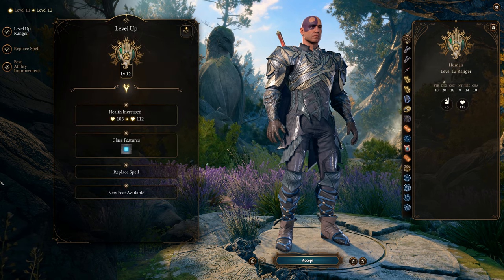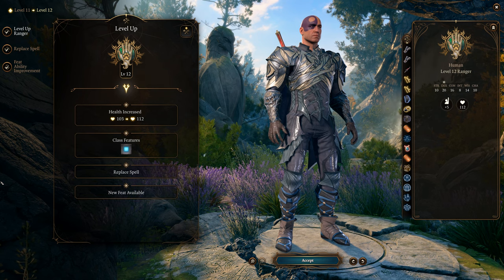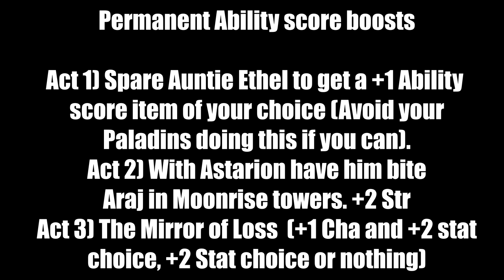Next up is permanent ability score boosts. There are a total of three — one in each act. In Act 1: if you fight Auntie Ethel and get her below 10 hit points, she'll grovel for her life. Once that happens you can get a plus 1 ability score of your choice. Avoid having your Paladin do this because they might become an Oathbreaker. Go for Dexterity — it'll be an odd number at first but later in the game there's a certain ability you'll get.